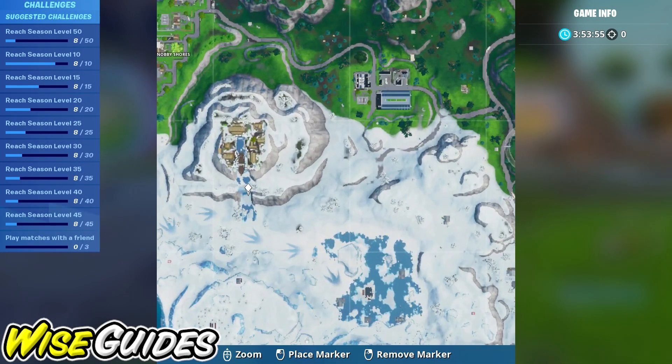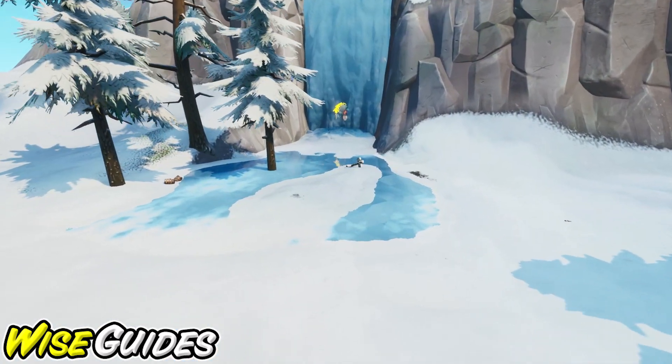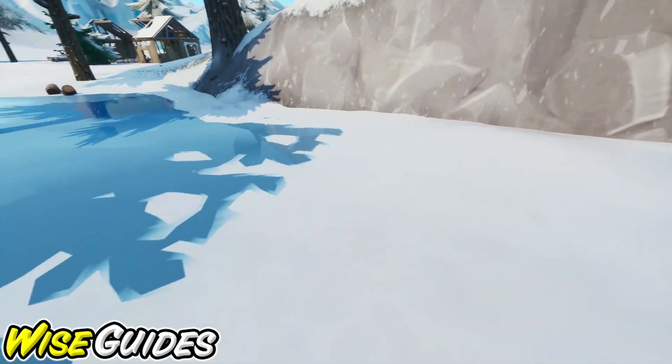For number four we're going to be headed to the frozen waterfall near the Viking mountain. You can see the graffiti right here, and if we turn around the spray can is going to be next to this tree.